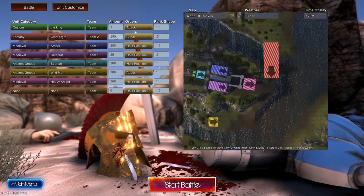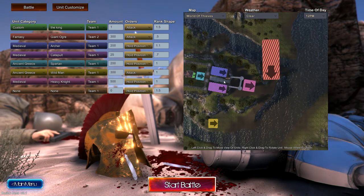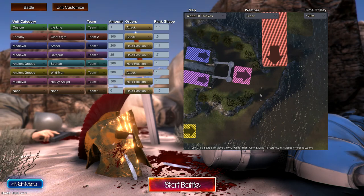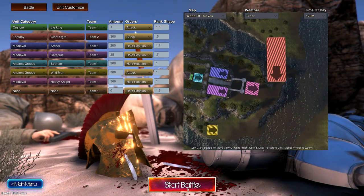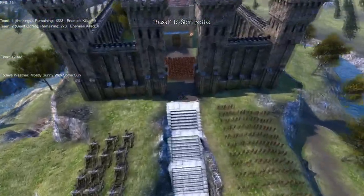Okay guys, so this is what I made — I'm actually going to put it at 300 instead of 250 because last time I did 250 and I feel like this is a little bit stronger. We got 200 archers right here, we have 200 spartans guarding Hell's Gate, and then we have 25 catapults up on the line, 500 heavy knights right here, and a sneaky little group of 300 wild men that are going to ambush and help out these heavy knights.